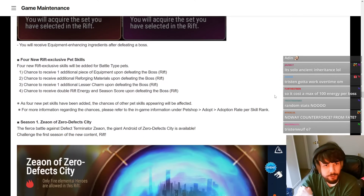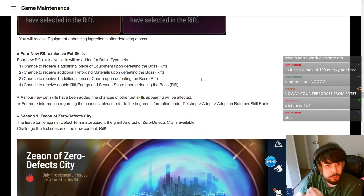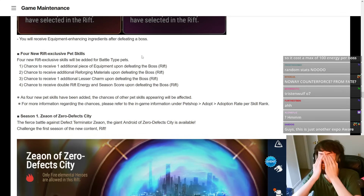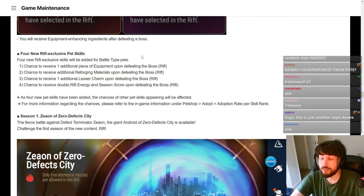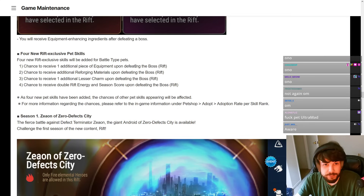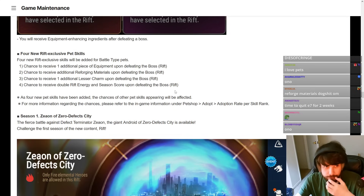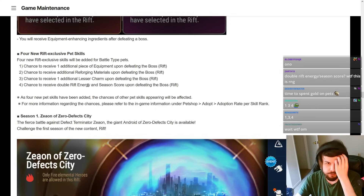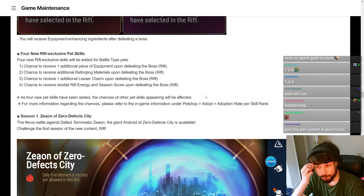Boss defeat rewards include purple and red gear of random things from the four sets you chose. Four new rift-exclusive skills will be added for pets — better use your pet tickets, though pet tickets are rough. There's a chance to receive one additional piece of equipment upon defeating the rift boss, which seems really good. Also: chance for additional reforge materials, chance for additional lesser charms, and chance for double rift energy and season score. Probably the most important are the extra equipment, lesser charm, and energy and season score.